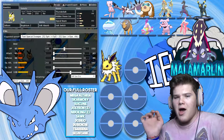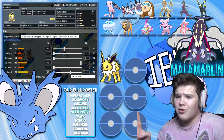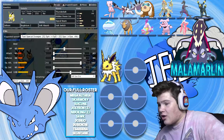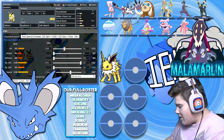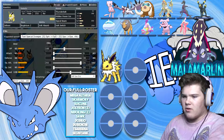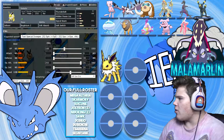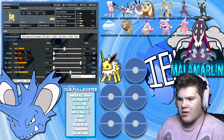Signal Beam with Buginium-Z — I have not actually used a Z-Crystal; this is my third time bringing it. I need to make sure I give my Jolteon the Buginium-Z while I'm thinking about it. The Buginium-Z on Signal Beam will pretty much nuke most variants of Mew. He's got two or three other Pokemon that are weak to Bug, so that works out very nicely.